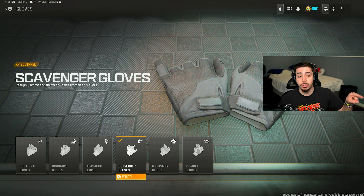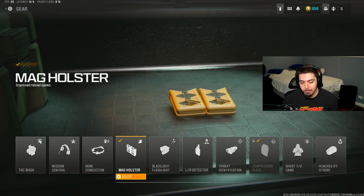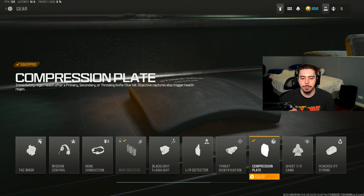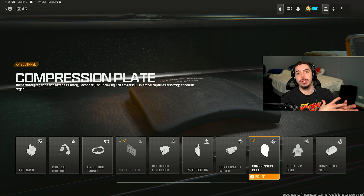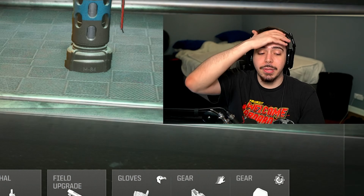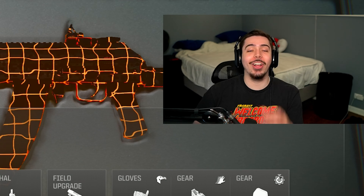We got Mag Holster to reload faster and get back into the action, and then Compression Plate — arguably the best perk in the entire game. You instantly regenerate your health after every single kill. The gameplays — oh, we were going crazy. Y'all are going to love them.